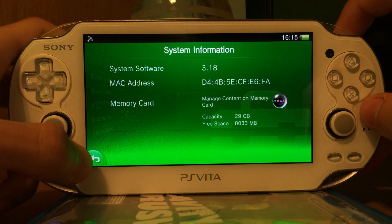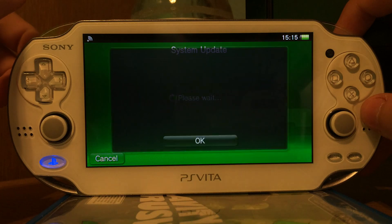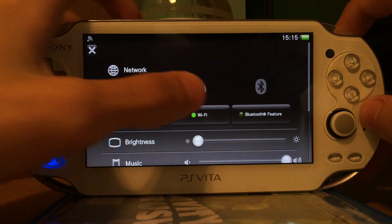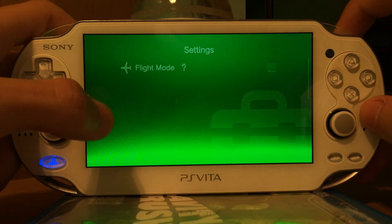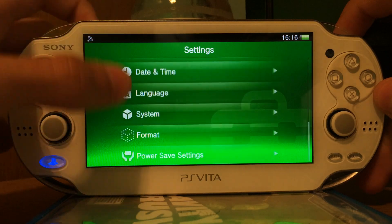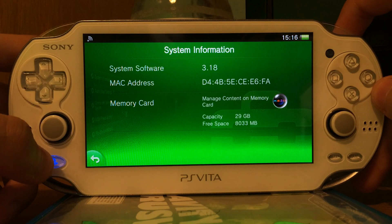As you can see, my PSP is running firmware 3.18. I could try to update it, but it should find no firmware at all. System update. It cannot find a newer version because no newer version is currently available. So 3.18 is the newest firmware available.